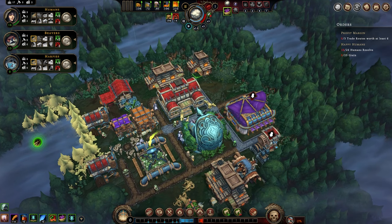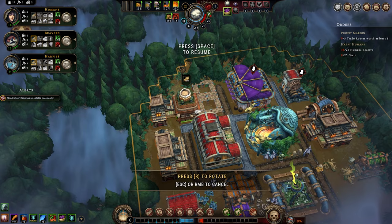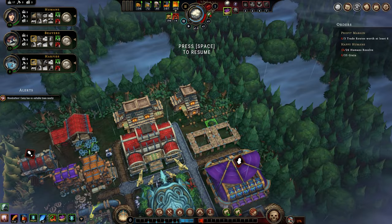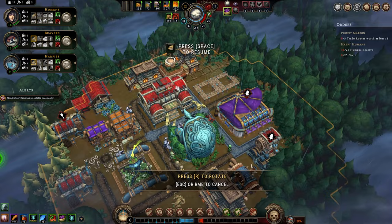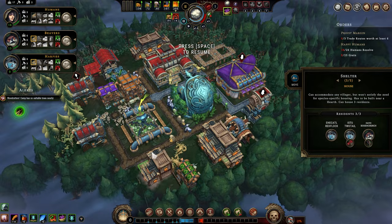We have humans, beavers, and harpies. We're going to slap down some beaver houses — it does take 8 wood per house, so that's something we have to think about. We're only going to drop two beaver houses, but we actually need three. We're going to keep all the beavers together — kind of have a little beaver district — because I like designing my cities to be well laid out.